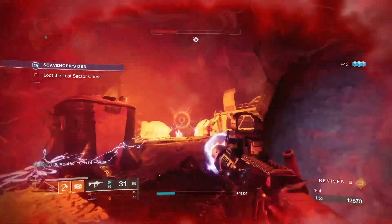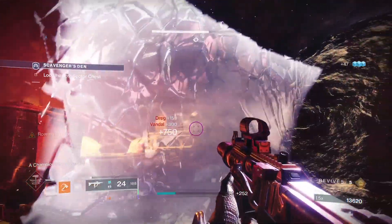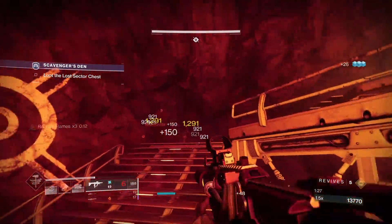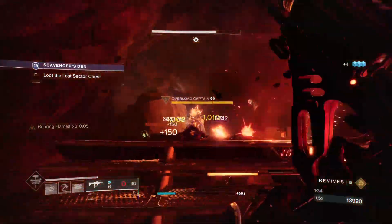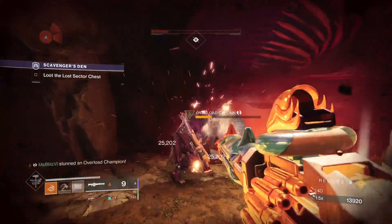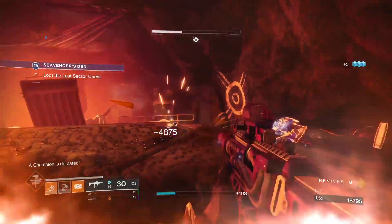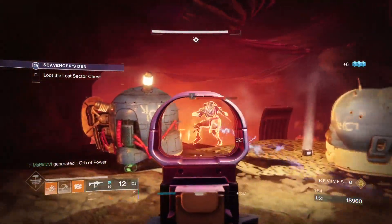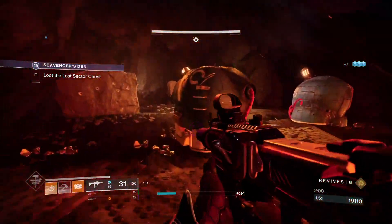In this area there's going to be one overload champion from the top right. Always clear down all the adds, including the ones that shoot Solar — as I mentioned, they can do 50 damage, and you can also do 50 damage with any Solar weapons or a Solar subclass, which is why I'm in the middle tree Solar class for Titan. Another thing to mention is that warmind cells can actually destroy the lasers, so you will see here that I destroy the lasers with the warmind cell.